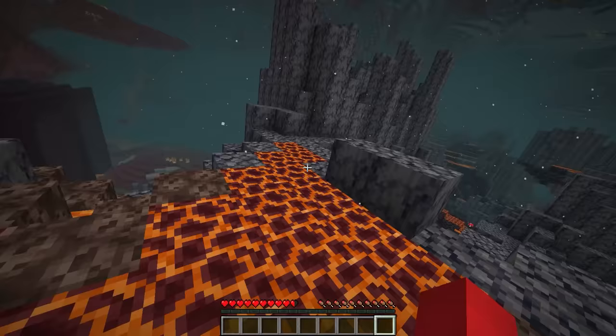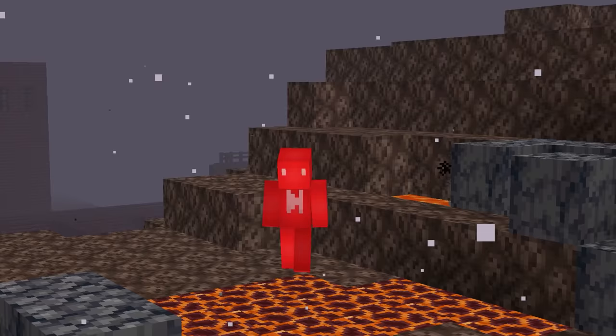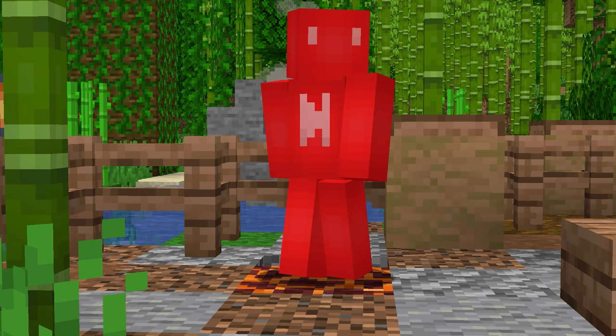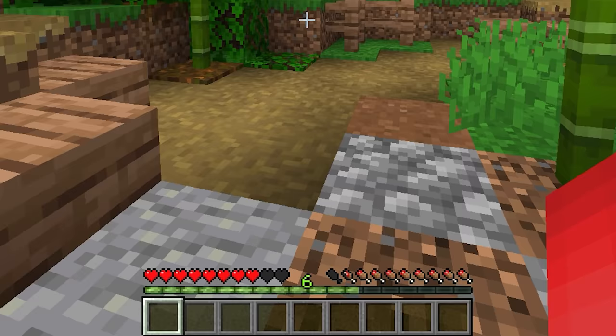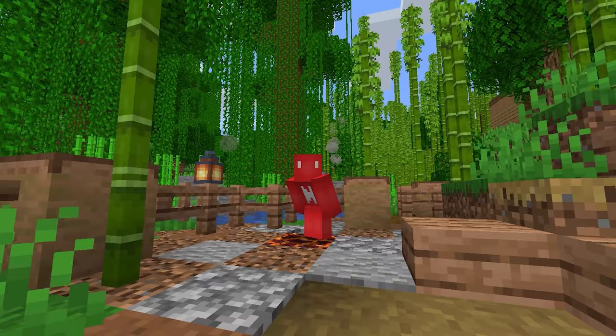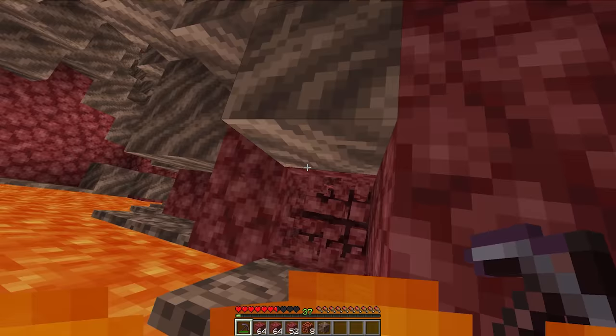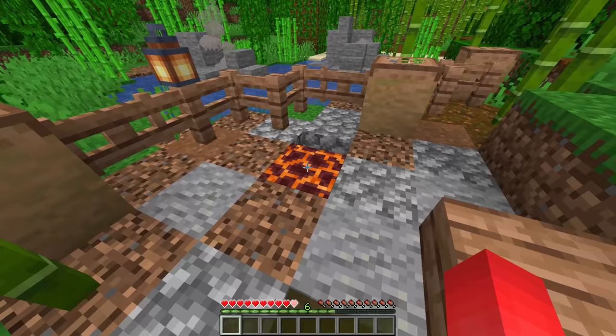Number nine: magma blocks sound like a real force to be reckoned with, but they've got one crucial flaw. If you step onto a magma block and just hit the shift key, all of a sudden you're immune to damage. All it takes is getting into a crouch to save yourself from burning. I think it's a bug every time I see this, but until it gets patched out, it's a feature — and one you should definitely take advantage of.